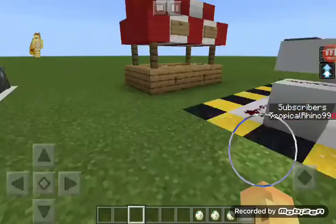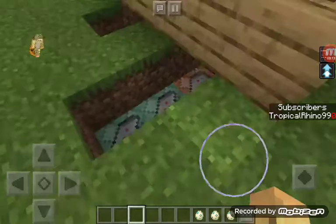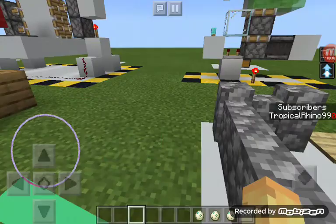Hello guys, TropicalMN99 here, and in today's command block tutorial I'll be showing you how to make this buy and sell scoreboard shop. Very simple commands — you need a scoreboard, so check that video out. It's the slash scoreboard command.